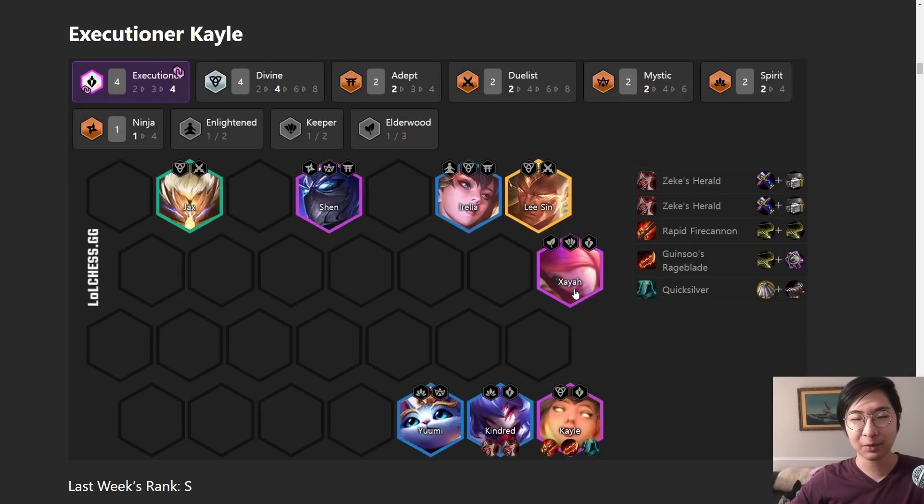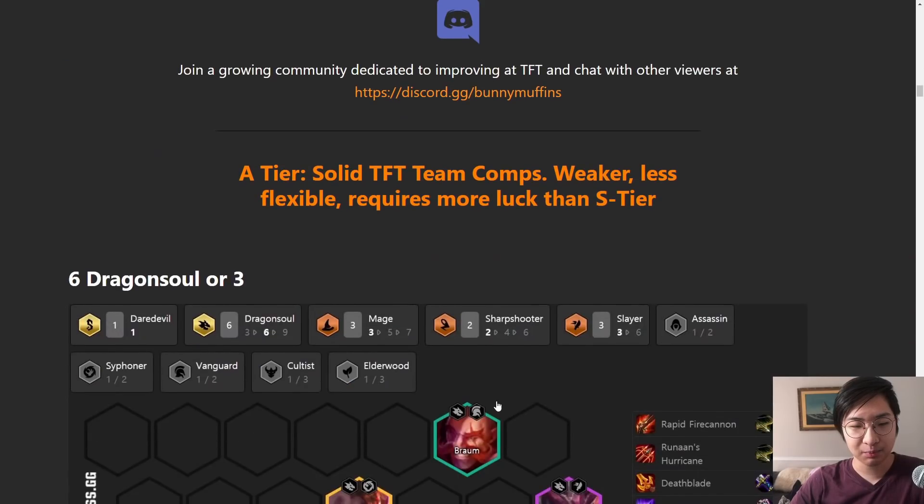Next up is Executioner Kayle. Even though she got nerfed, she's still really popular and pretty good because her items work on so many different champions. If you end up rolling down on level seven or eight and get a Chosen Kayle or a free Kayle two-star, she uses a lot of the same items as other people so you might as well build her. She's super flexible in terms of items and units, which is why she's still in S tier. The only core units are Yuumi, Kindred, and Kayle - then you build up with Divine, Mystic, or more Executioners.